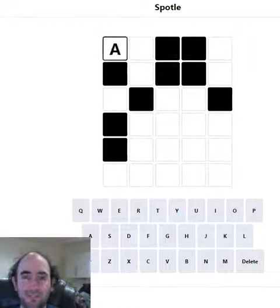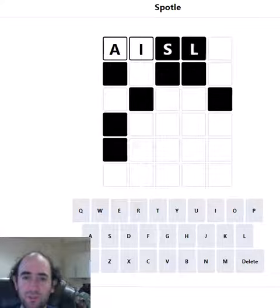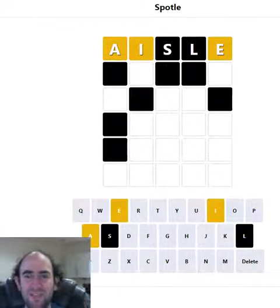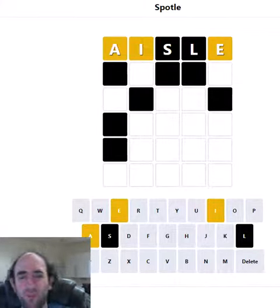Hello again, welcome to today's attempt at the Spottall puzzle. This is Wordle but with added obstructions. As you can see, we don't get any information about the S or the L because they're in a black square — they might be in the word, they might not be. We just don't know.